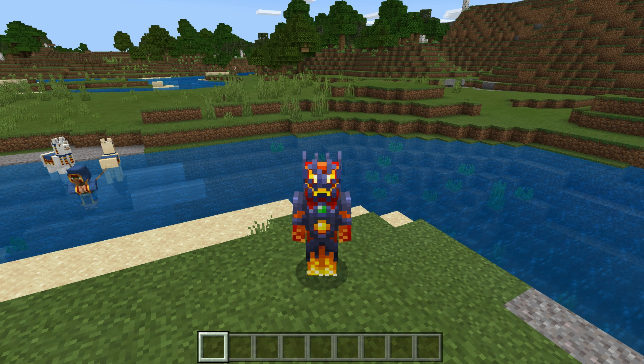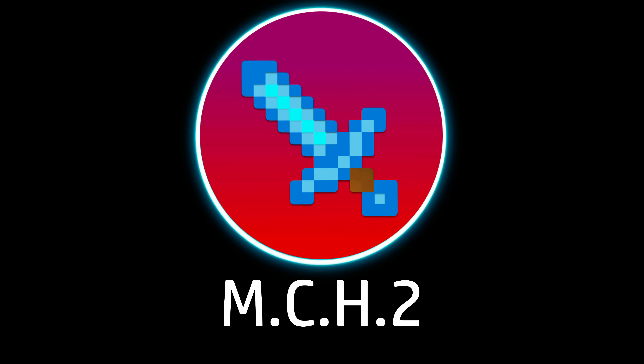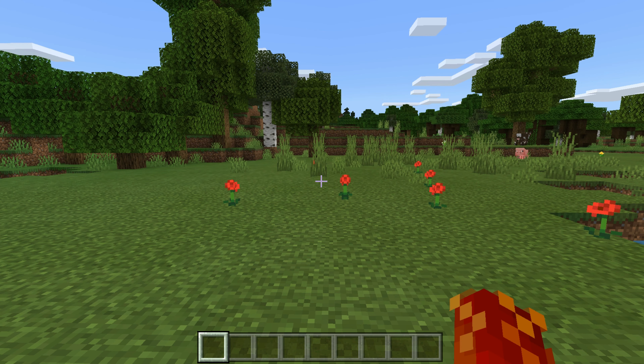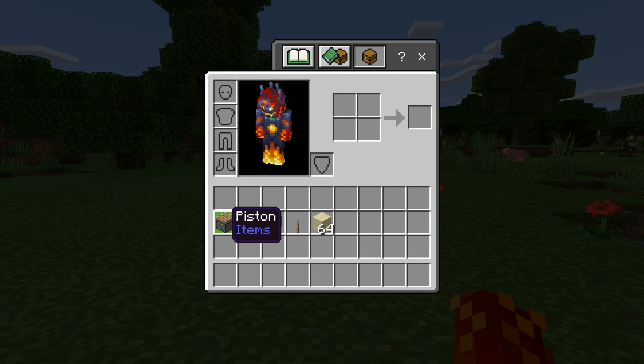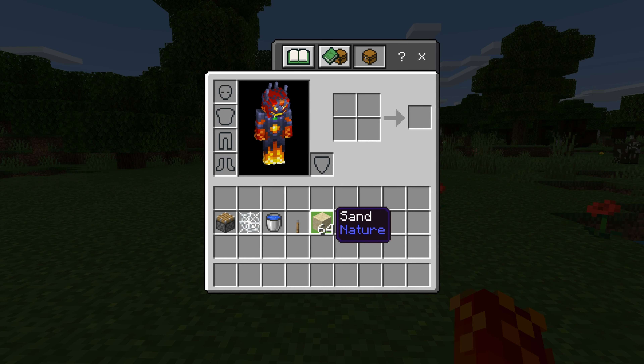But without further ado, let's get into it. Alright guys, so in order to make a sand cannon in Minecraft, you will need the following materials: one piston, one cobweb, one water bucket, one lever, and as much sand as you want to shoot out of your sand cannon.